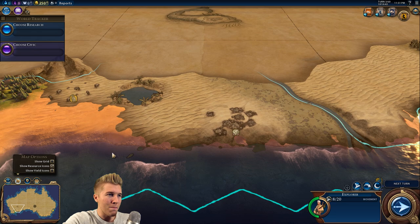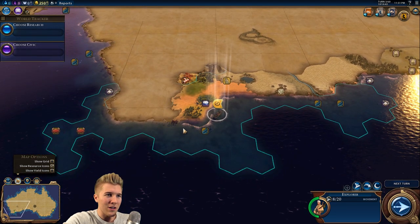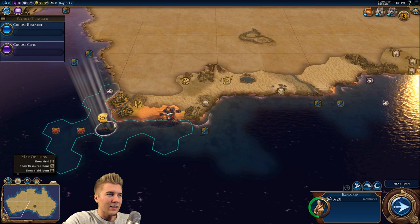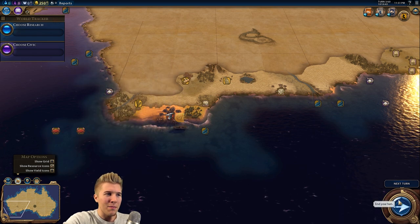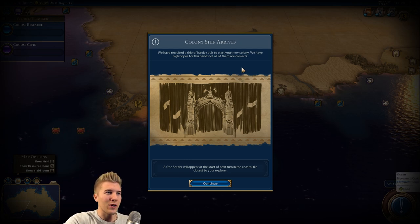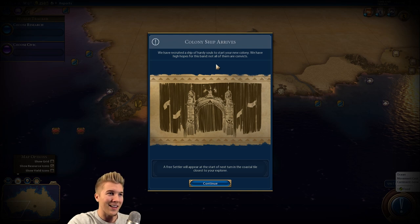That looks like a good strong economic start for the most part, and there's going to be some housing there. I'm going to start doubling back around — this is our first explorer, and we can make more of course. Colonial ships have arrived — we've recruited a ship of hardy souls to start your new colony.